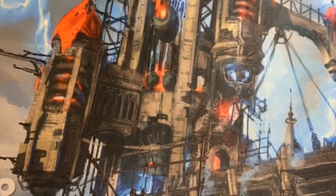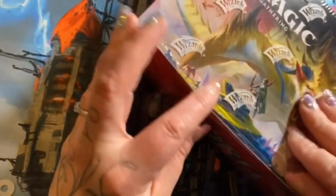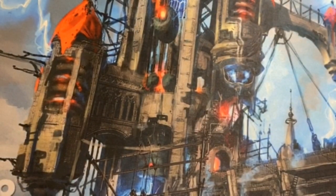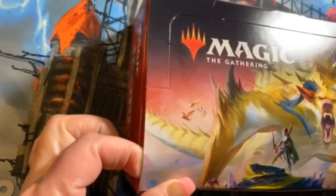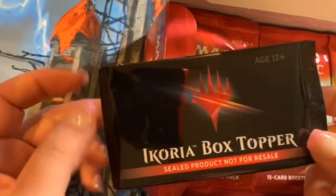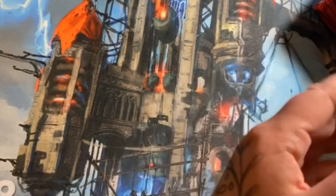Let's get to opening this box. Ikoria is a pretty neat set — interesting, some cool stuff. I'm hoping to get some really cool stuff out of this. Here's our box topper, we'll open that last. All right, let's dig in — packs, packs, packs. Pack one, let's go!